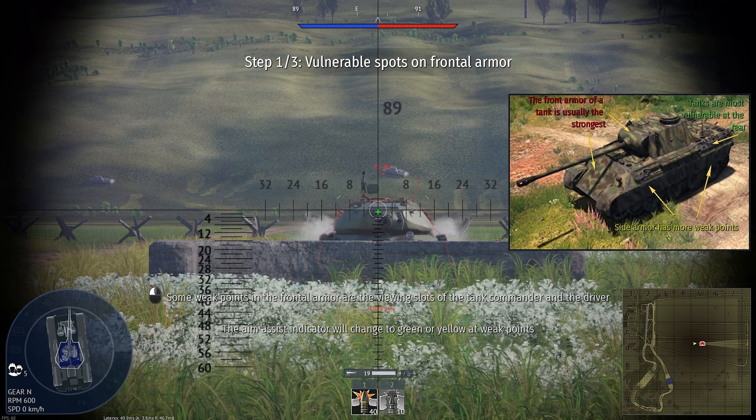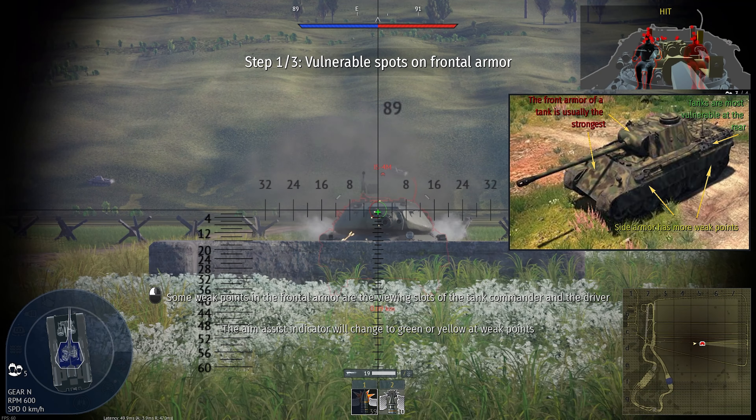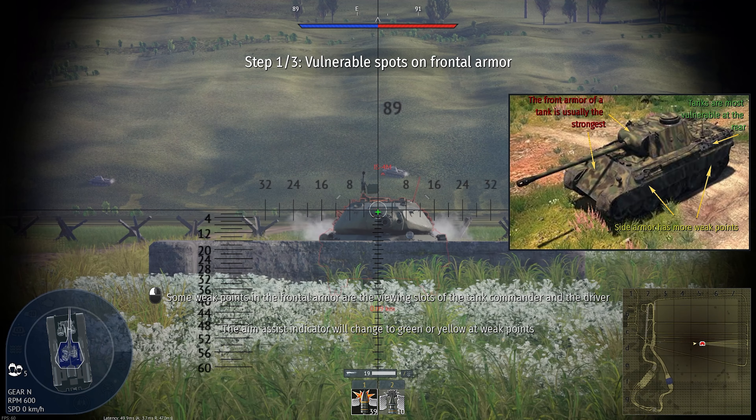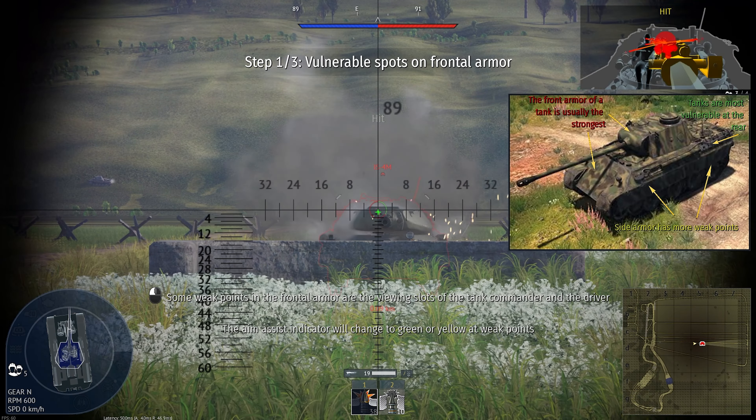Some weak points in the frontal armor are the viewing slots of the tank commander and the driver. Keep targeting the area of the tank's weak spots to destroy internal modules.